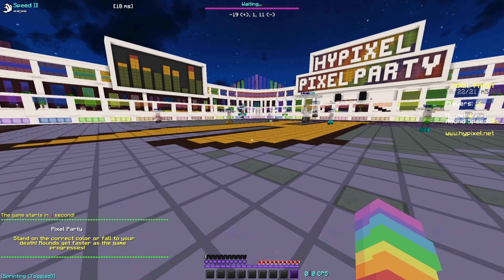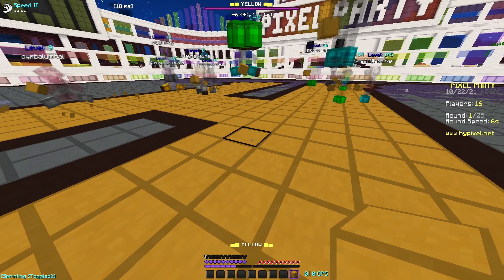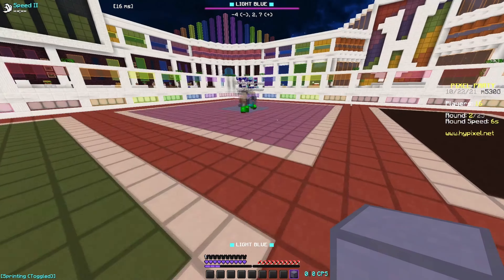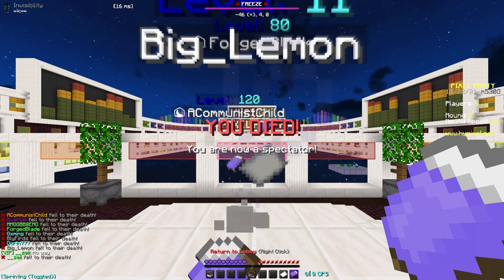So Pixel Party is a game where you get a piece of clay in your inventory, and then you have to go stand on the portion of the thing that corresponds with that color. For example, I am on yellow. It says select light blue — that is not light blue. What?